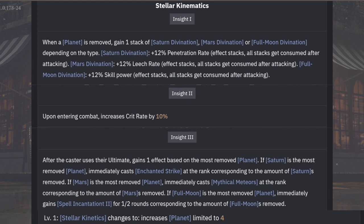At insight 1, she gets this ability: when a planet is removed, she gains a stack of Saturn divination, Mars divination, or full moon divination. This basically gives her penetration rate, leech rate, or percentage up on skill power. Just take this as a bonus step — you don't really have to plan on which one you want to focus on. At insight 2, you get crit rate up by 10%.